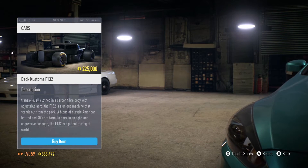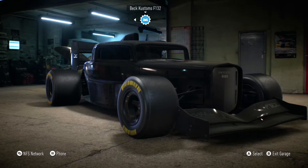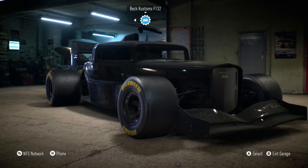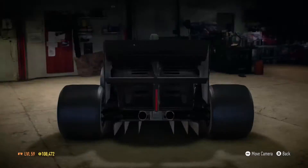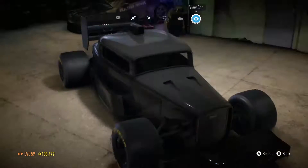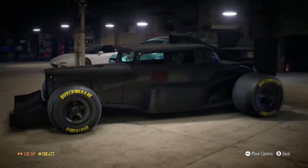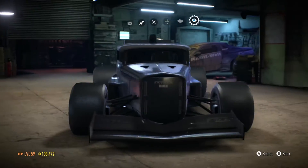Hello, you wonderful, beautiful, and craptastic people — Craptastic Jack here. Today we are going to be customizing this monstrosity. I take that back, it isn't a monstrosity — this is basically the Batmobile. This is a Beck Custom F-132, basically an F-1 hot rod. Holy hell, and yes we are going to be customizing it.